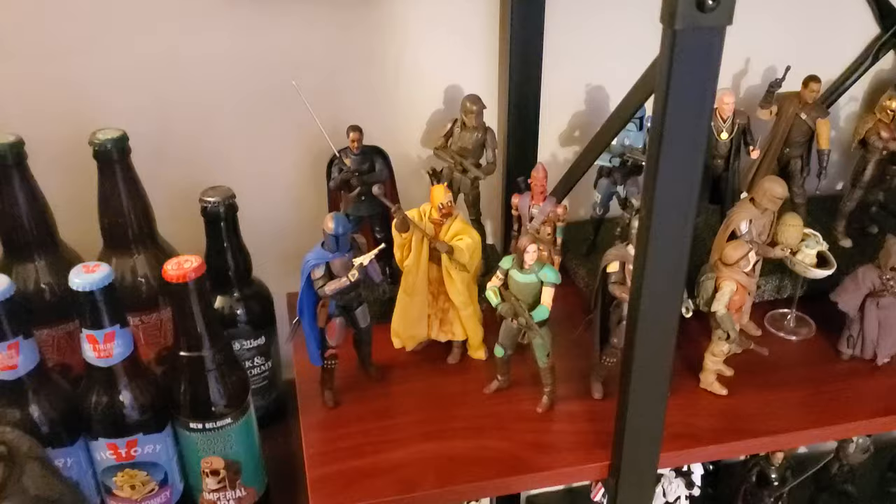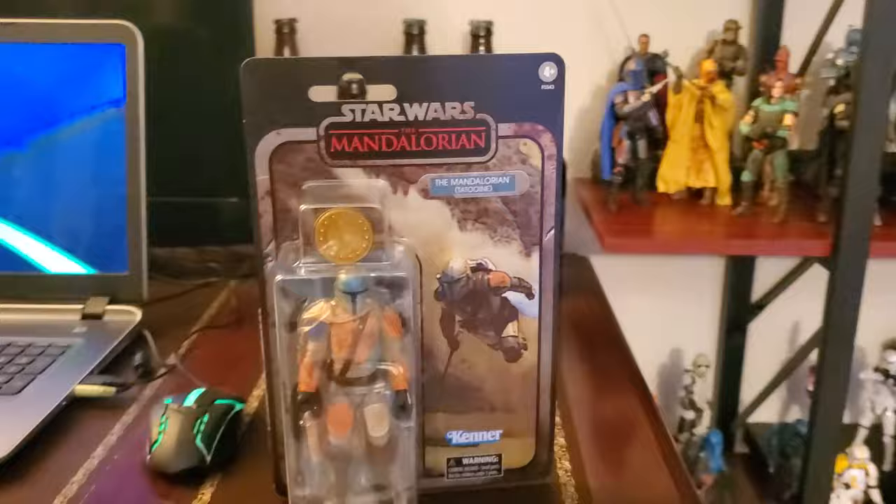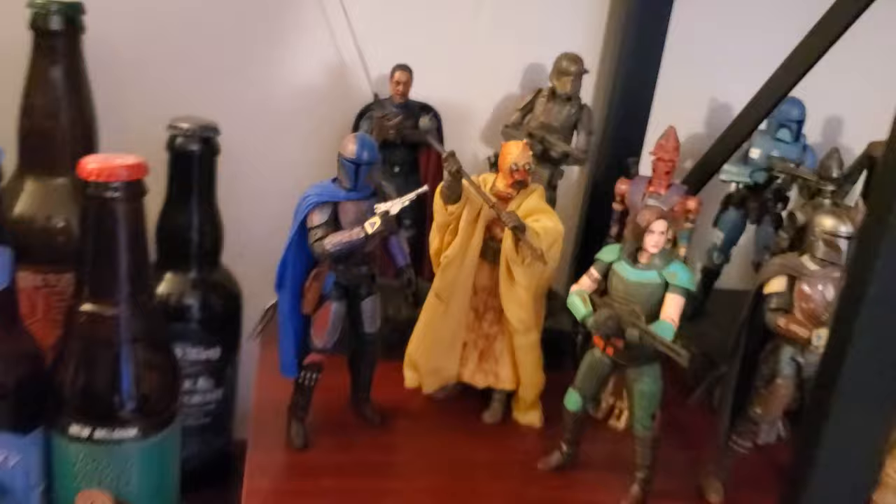And the next shelf down starts with the Mandalorian. So I have my small band of Credit Collection figures there. And that Cara Dune was a gift, thanks again for that. And I did recently find this at Ross for $3.99 — could not pass that up. I'm not sure if I'm going to do a review on this one, I do love the colors. I did a review on the blue one and that video actually did pretty well for me. So I may do a review on this version — comment below. But yeah, $3.99 at Ross, could not pass that up.